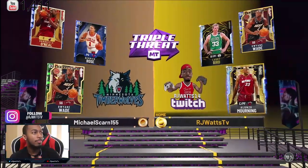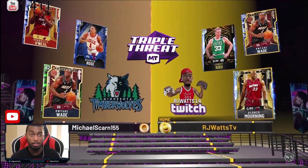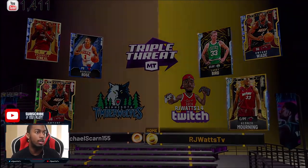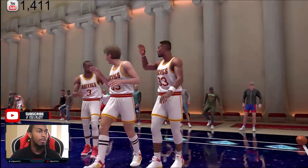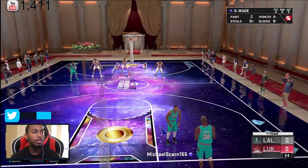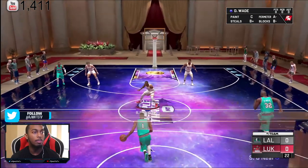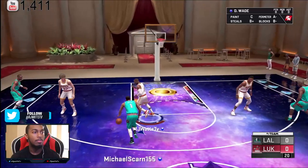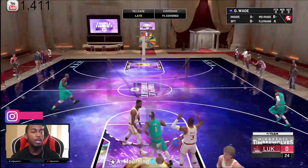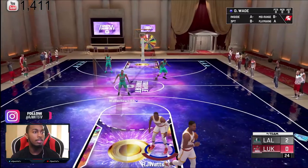People are going to be like, damn. We post it up. It looks like Shaq is going to stick on Alonzo, so it's going to be interesting anyway. Let's see if we can make it happen. It looked like he didn't want to start the game — looked nervous about it. That Wade — not Wade, Rose is nice, bro. Rose is nice, no cap.